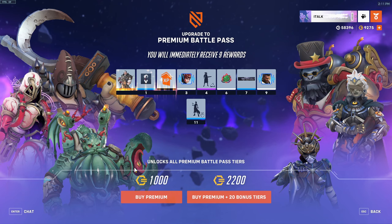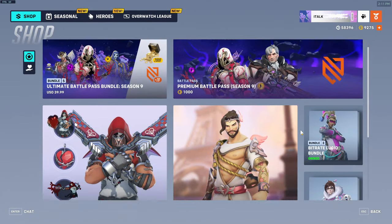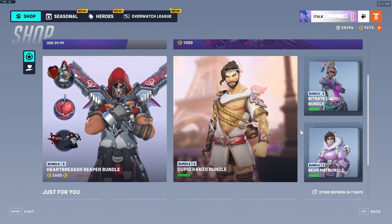So we have the premium Battle Pass here. If you buy for 1,000 coins, you get just the Battle Pass, and then you can buy the premium version for 2,200 and you get the premium and 20-plus tiers. I'm probably not going to buy anything here unless it's coins.